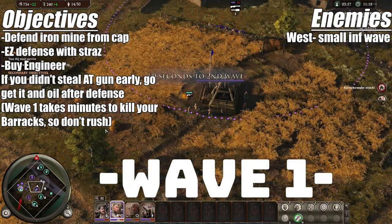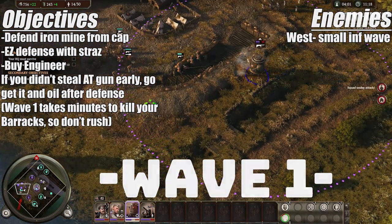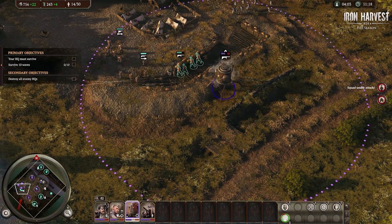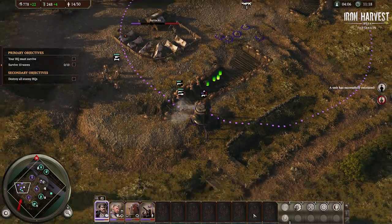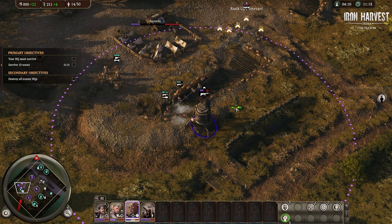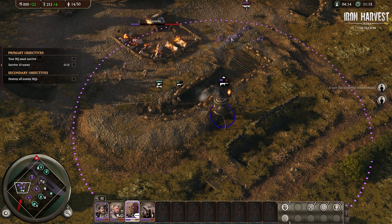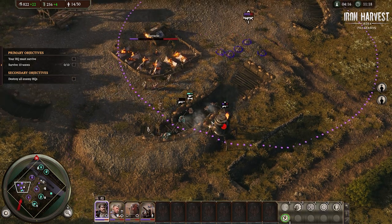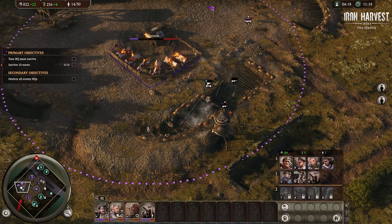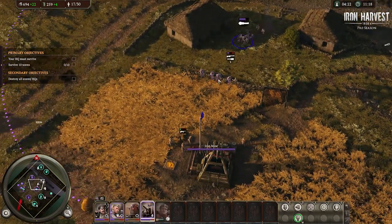You're going to have to defend your iron mine — you'll see where that is. We're going to defend easily with the Straznik; it's only a couple small infantry. We're going to grab ourselves an engineer. Now if you don't steal that AT gun at the beginning you can easily defend this wave and go snag it after. My barracks is a little low here — it took me a little long to get back, but you've got plenty of time.